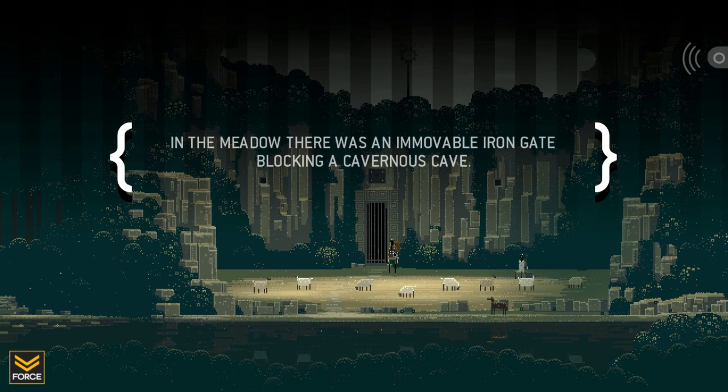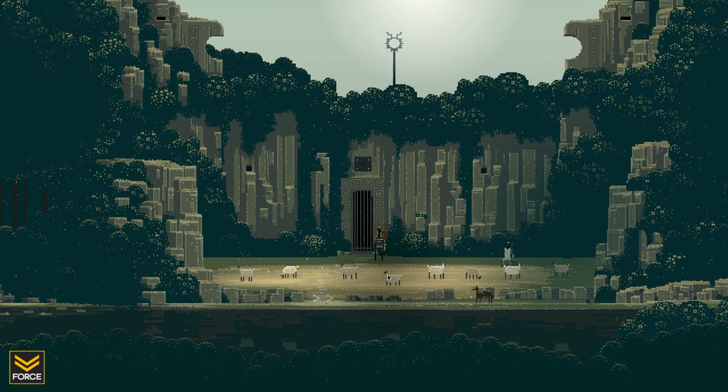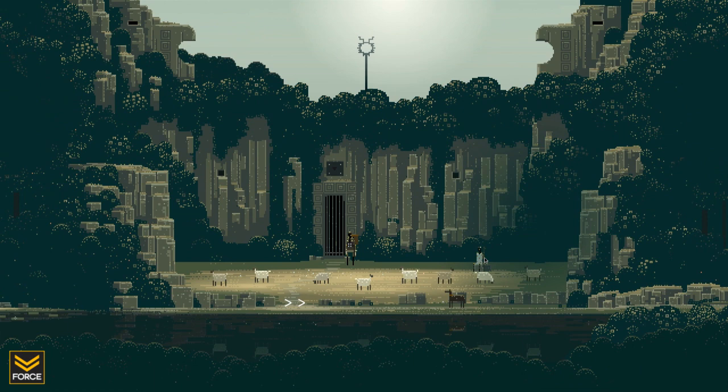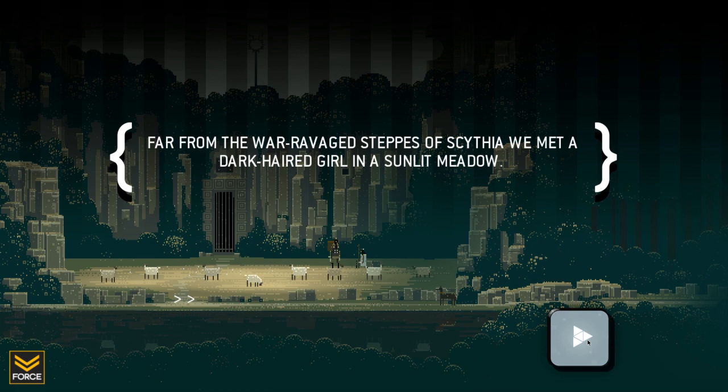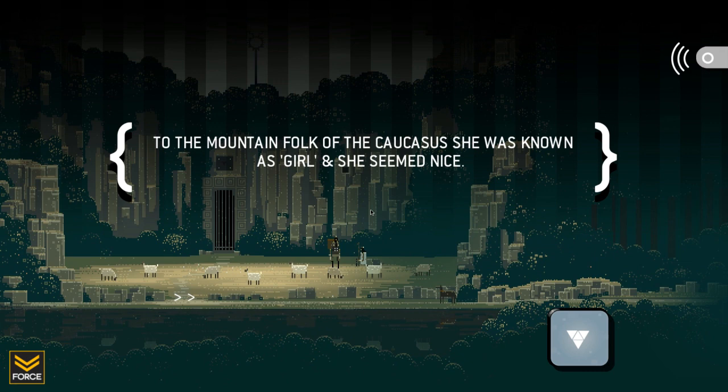We spied a few worthless sheep lazing around in the meadow. Far from the war-ravaged steps of Scythia, we met a dark-haired girl in a sunlit meadow. To the mountain folk of the Caucasus, she was known as Girl. And she seemed nice.